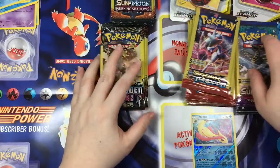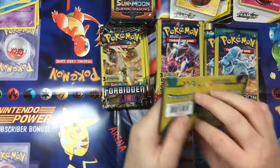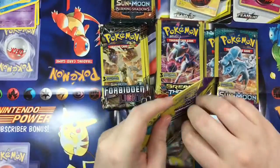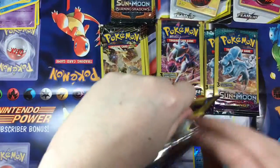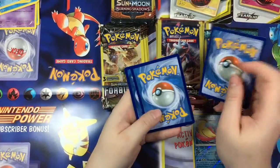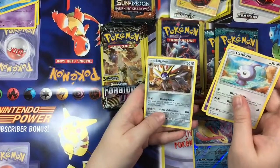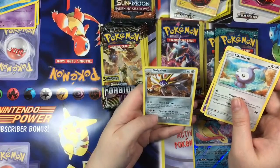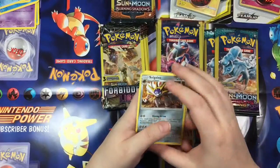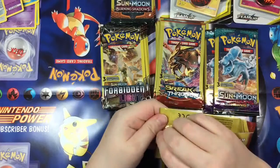Okay, so now we're getting into our groupings that have multiple packs. Let's go ahead and just attack our Guardians Rising here, and then we'll kind of go down until we just end up with nothing. Let's see what we have for this one — Castform, a Slowbro, and hey, a Solgaleo! Non-holographic but that's still a pretty nice card regardless.